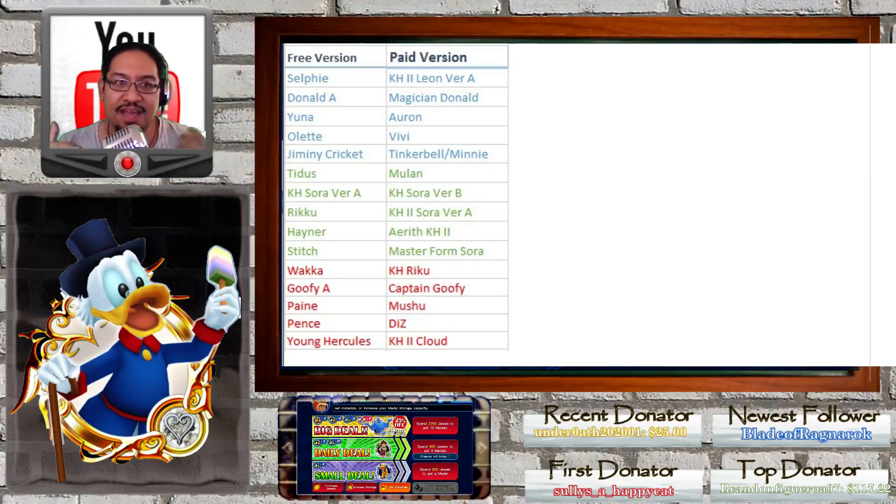Those are the comparable versions. When you hear me say 'the comparable version,' I mean: if you walk in and ask, should I use Master Form Zora or Stitch? If you have a guilted Stitch or a guilted Master Form Zora, use Master Form Zora — because it's going to be stronger. Stitch's maximum multiplier is 25; Master Form Zora starts at 20 and goes all the way to 50, so there's no comparison.